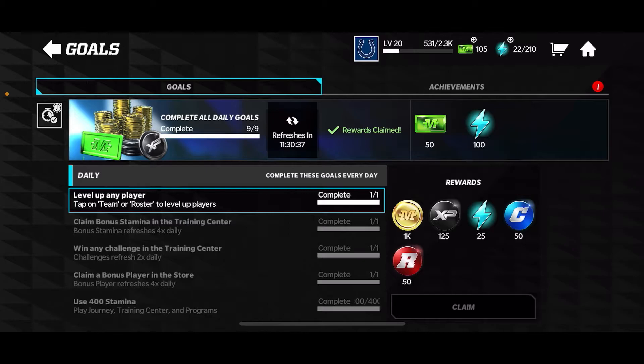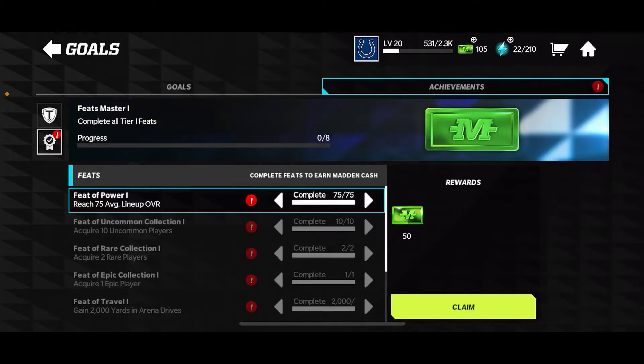I don't know exactly how much mad cash we're gonna be claiming, but you'll obviously know from the title of the video. So here we go — we're gonna go to Achievements, then go to Feats, and claim everything.